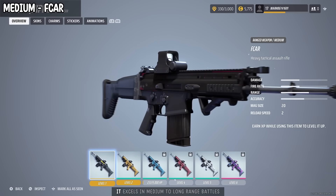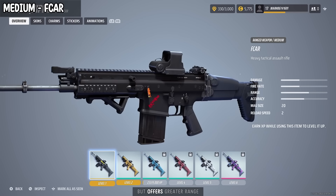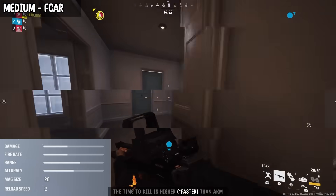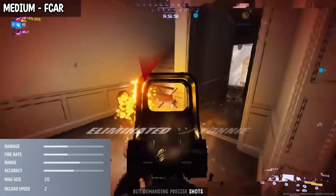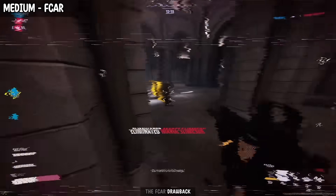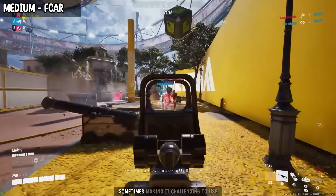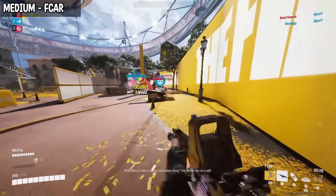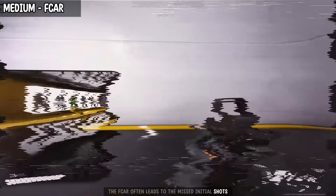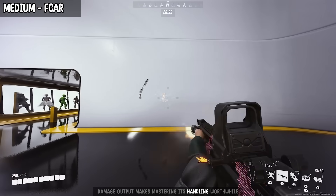Now about the F-Car. It excels in medium-to-long range battles and shares similarities with the AKM, but offers greater range and a marginally slower fire rate. The time to kill is higher than the AKM, but demands precise shots due to only 20 bullets in the magazine. The F-Car's drawback lies in its recoil and limited ammunition, leaving little room for error and sometimes making it challenging to use. Unlike the AKM's consistent recoil, the F-Car often leads to missed initial shots. Despite this, the weapon's high damage output makes mastering its handling worthwhile.